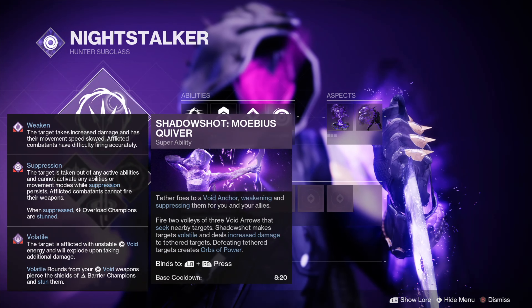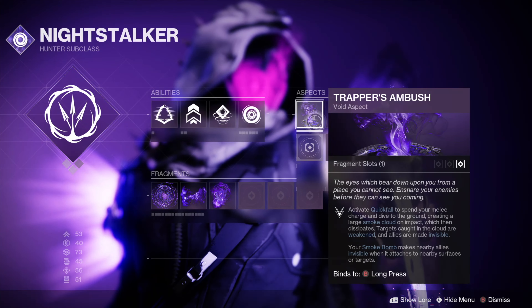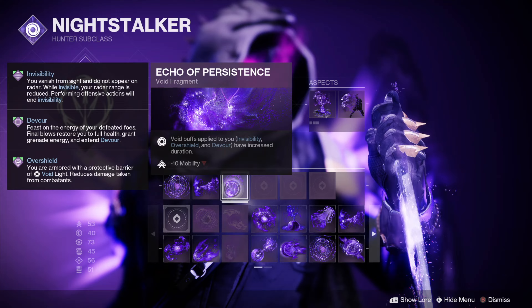If you're a Hunter, you should use Mobius Quibble with the Graviton Forfeit Helmet — this will make you invisible for longer. You could also use Omnioculus or the Sixth Coyote Exotic. The aspects you should use are Trapper's Ambush and Vanishing Step. For fragments, you can use Echo of Dilation, Echo of Remnants, and Echo of Persistence.